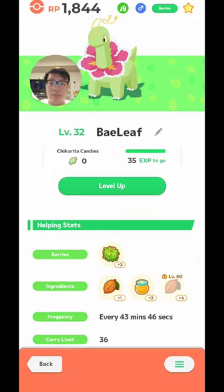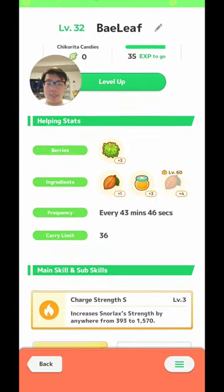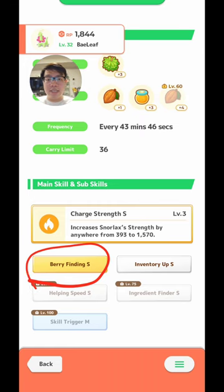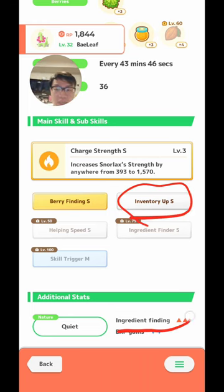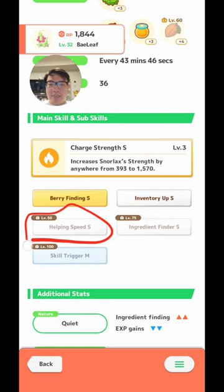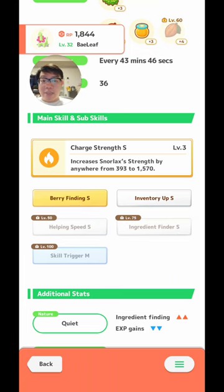So what have I got for my team? I've got Meganium, who is going to carry me hard through next week. It is fully invested — no more Chikorita candies left. It's got Cacao and Honey, so this will be good if it's a dessert week. But the main thing I'm using it for, especially if it isn't a dessert week, is Berry Finding S. Unfortunately, this is not the best Meganium — it has Inventory Up and Ingredient Finding which are kind of detrimental. It only really gets better when I hit Helping Speed S at level 50 and use a sub-skill seed, but then gets worse again at level 75.